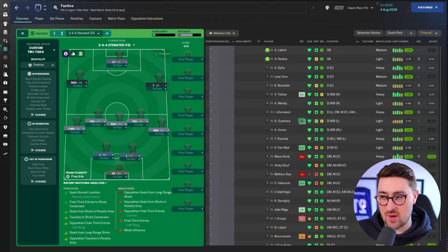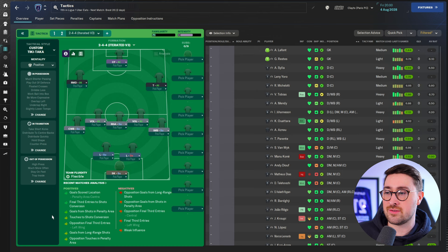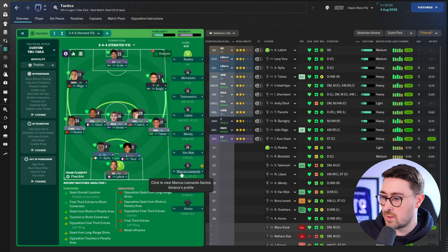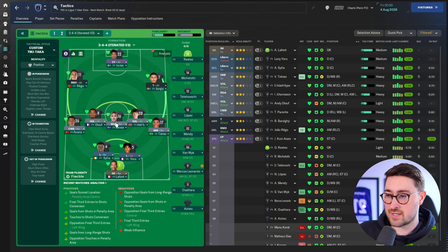Let's have a look at our third tactic — something slightly weirder in terms of shape. This might be the most crazy tactic in today's selection. Courtesy of Basieboy, it's titled the 244 Iterated V3 — version 3. I dread to think what versions 1 and 2 looked like. Doing a quick pick with my Paris FC team, you can straight away see just how weird this is. It's got two liberos at the back, which is already wild, two Segundo Volantes alongside a Regista, a Trequartista on the right, a Raumdeuter on the left, a complete forward as the striker, and an inverted wing back with a complete wing back on the other side.